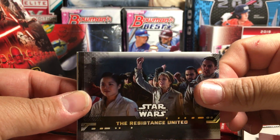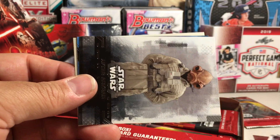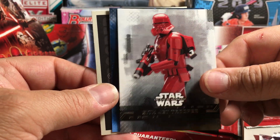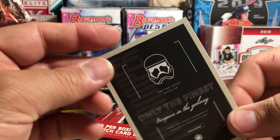The Resistance United, Into Hyperspace, Dark Fleet Assembled, we got Aftab Ackbar, Lando Calrissian, Sith Jet Trooper, Blue Lightsaber Strength, and Only the Finest.